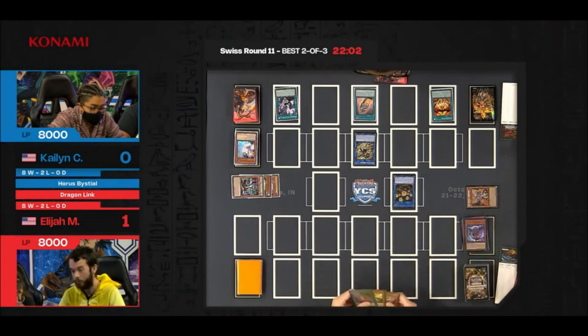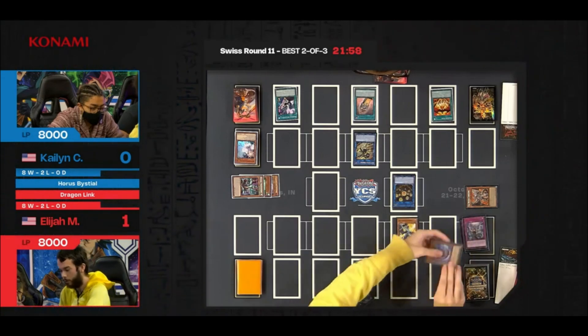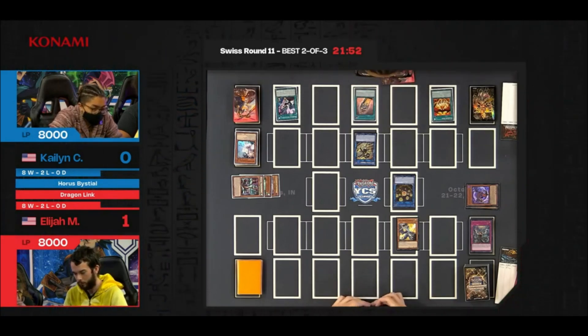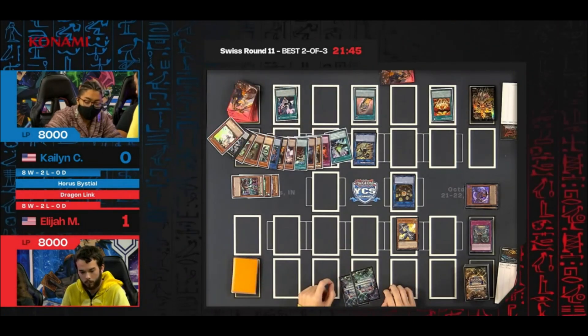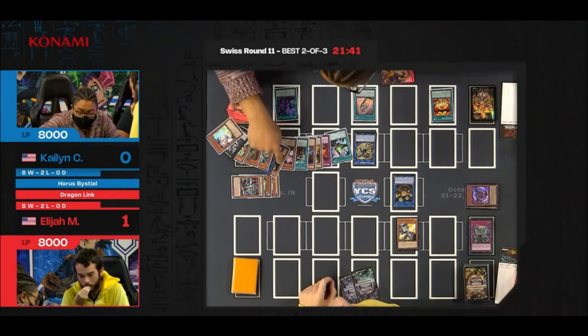We also saw a Tier Elements player utilize it on Mud Dragon to stop targeting effects against the Rescue Ace strategy — declare Mud Dragon, reliably banish it with SP Little Knight, have it come back on your turn, open your turn by calling a certain attribute necessary to continue playing and play through targeting effects. SP Little Knight, this brand new card from Age of Overlord, has been showcased in numerous different ways this weekend — very, very versatile.